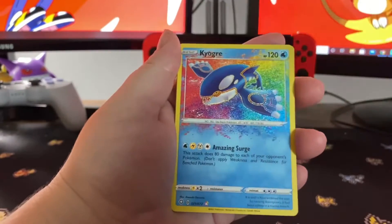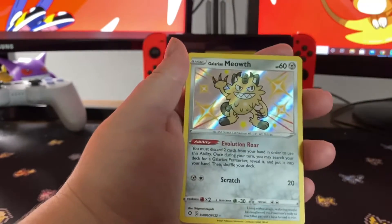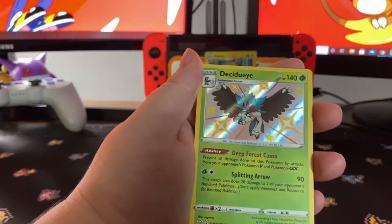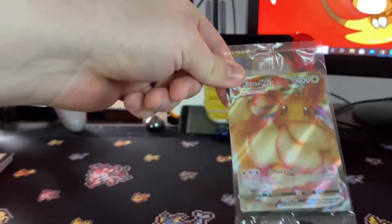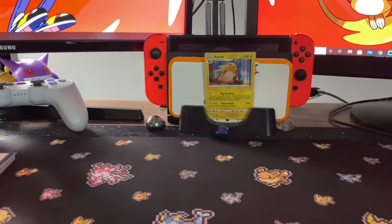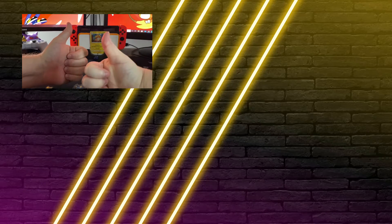Our pulls are: Crobat V-Max, Rose Full Art, Kyogre Amazing Rare, Scorbunny Shiny, Galarian Meowth Shiny, and a shiny Eevee! And this Eevee is for you — we already have one, look at that fluffy baby. That's the best! Trainers, thank you so much for watching — if you stuck around to the end, we see you! Catch you on the flip side, subscribe and stuff, bye!